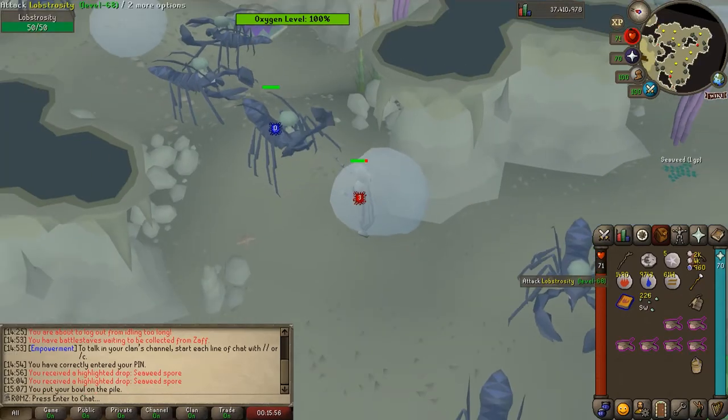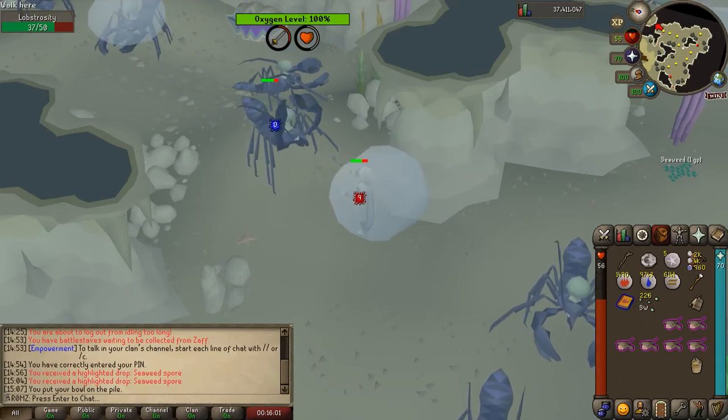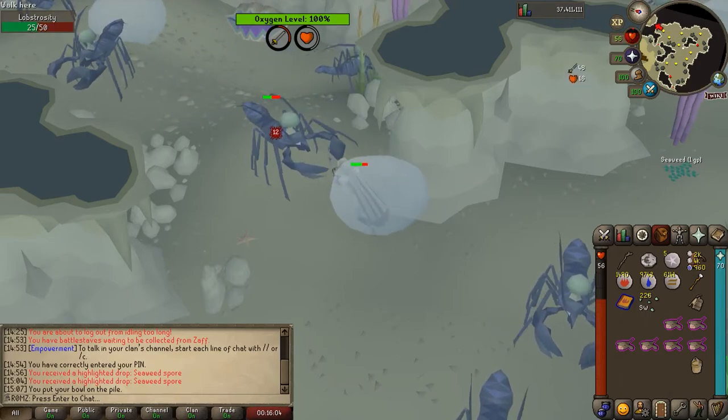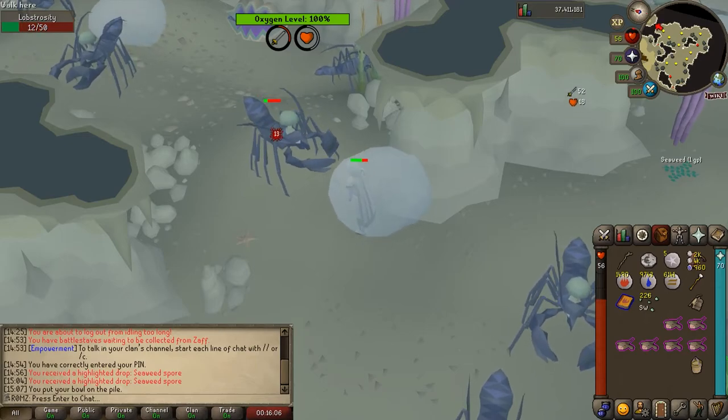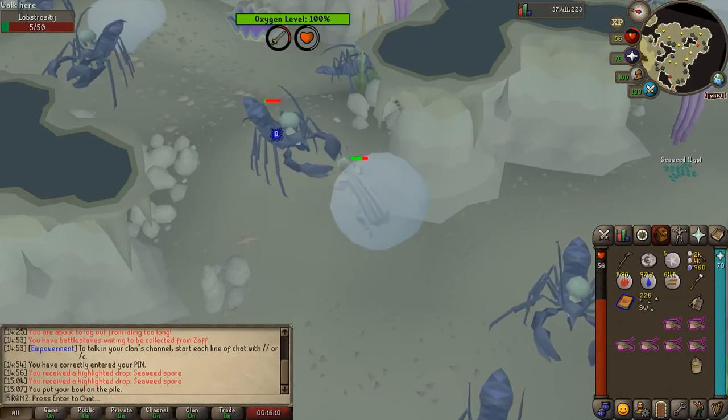The only other option is killing lobstrocities. These drop seaweed spores at a pretty good rate and they still have a random chance to spawn in their enclosure while you're killing them. To kill these guys you're going to need a special weapon you can use underwater — this will be either a trident of the seas or a brine saber.